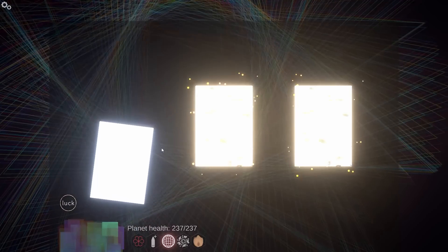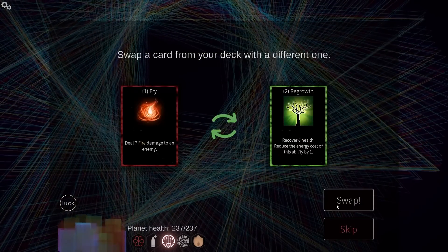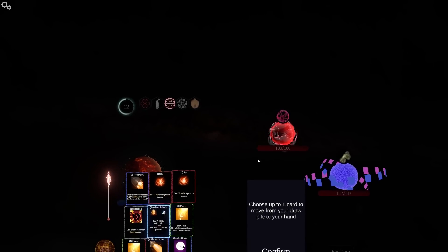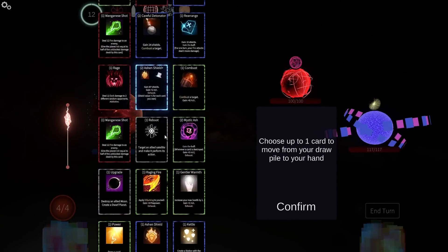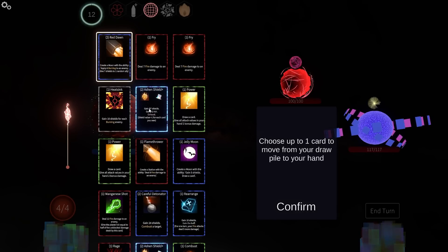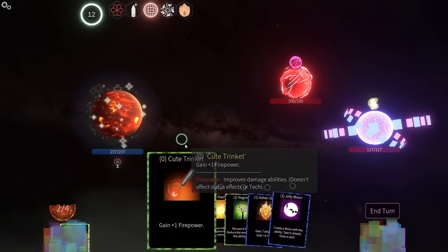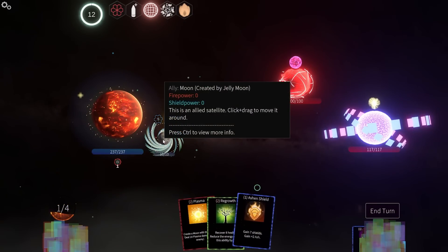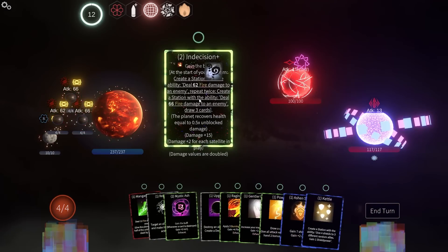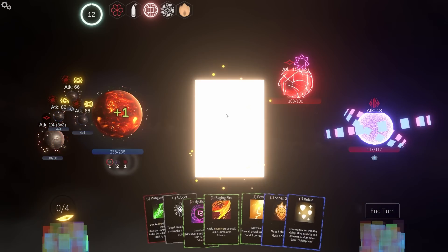Destroy a card in your hand — these? No. Another Red Dawn. Card to remove from my deck — get rid of Fry. Gain regrowth. We just want to keep it kind of slow — this deck is getting out of hand. It doesn't look like they're attacking me so let's snag Jelly Moon. I don't have any damage so we're just going to put that in the back. Upgrade the Jelly Moon. Gentler warmth.